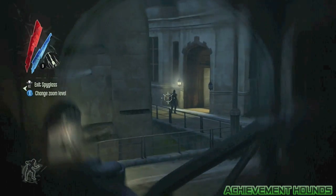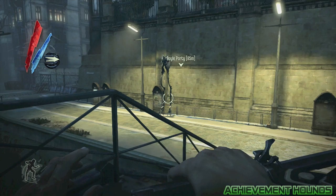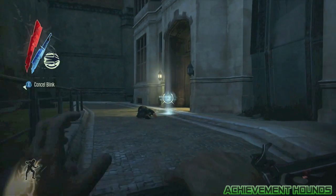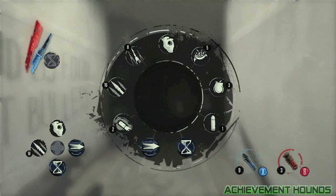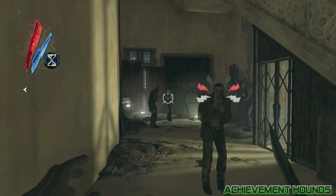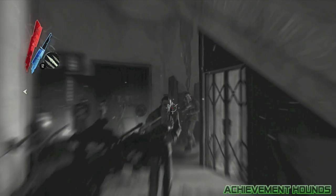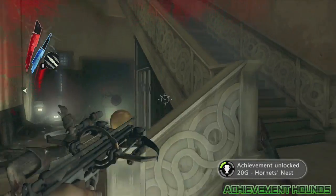Again, make your way across avoiding the big boy on the left, taking out this guy with the sleep dart. This time, instead of throwing a bunch of bombs, you're going to want to target at least four enemies with your crossbow while in the Bend Time state. Switch to your crossbow, unbend time, and if you did it right the achievement should pop right there.